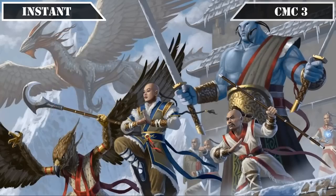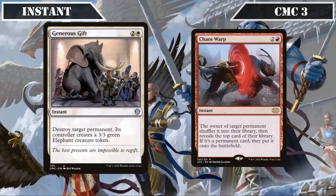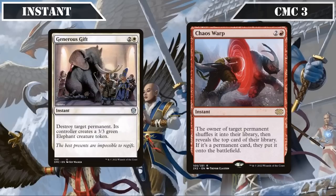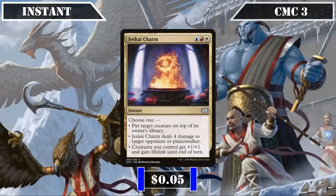The removal game plan continues into the CMC 3 slot with Generous Gift and Chaos Warp, both of which target a permanent — the former destroying it and giving its owner a 3/3 to replace it, and the latter shuffling it back into its owner's deck and revealing the top card, allowing them to put it into play if it's a permanent. We'll also be adding Jeskai Charm, which has us choose one of: put target creature on top of its owner's library, deal 4 damage to target opponent or planeswalker, or grant all creatures we control +1/+1 and lifelink until end of turn — a very versatile spell that can deal with threats or pump our board and pad our life totals depending on what we need.